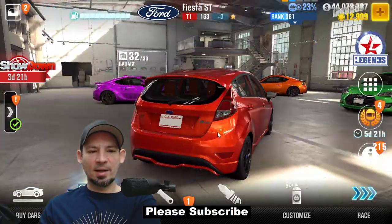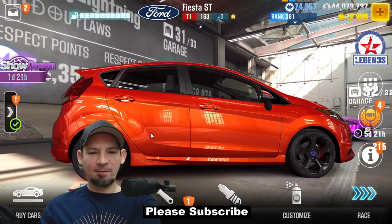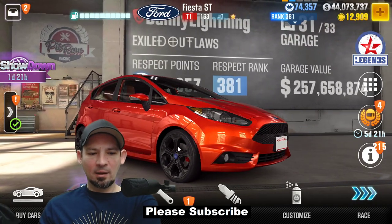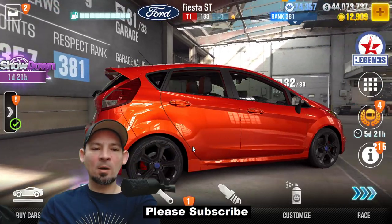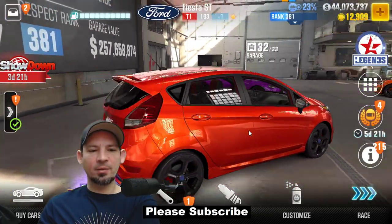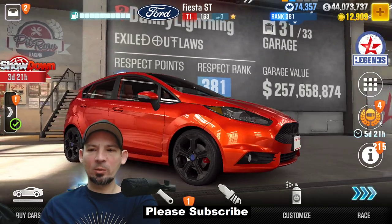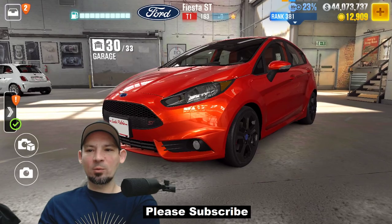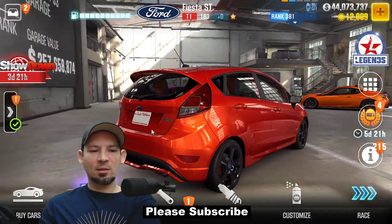There's the Fiesta ST — I think this is the one that's supposed to be really, really good. I've never actually upgraded one myself, but a lot of people say these are really fast and comparable to the GTI. According to what I looked up, if you get the one-star version, it should run like 11.8-something — which is pretty much equivalent to the GTIs running 11.8 or 11.9. So this is actually a really, really good little tier one car. Dyno is 12.3 but it has the capability of running 11.8 — should be a great little live racing car.